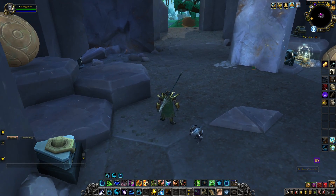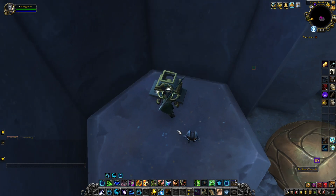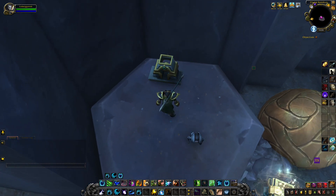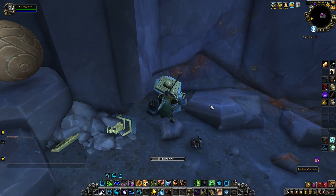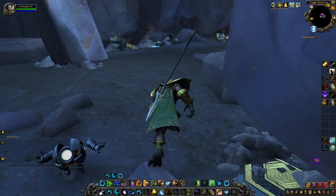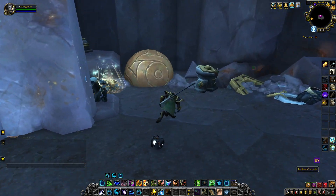Next we need to find them in order. Next up is the one up on the ledge — you can see it gave us two lights. And then last up is the one over here with one light. Now we head over to the main one here to unlock the Vault.